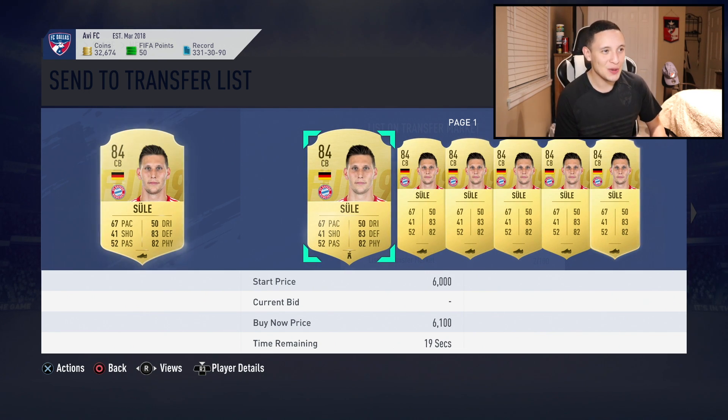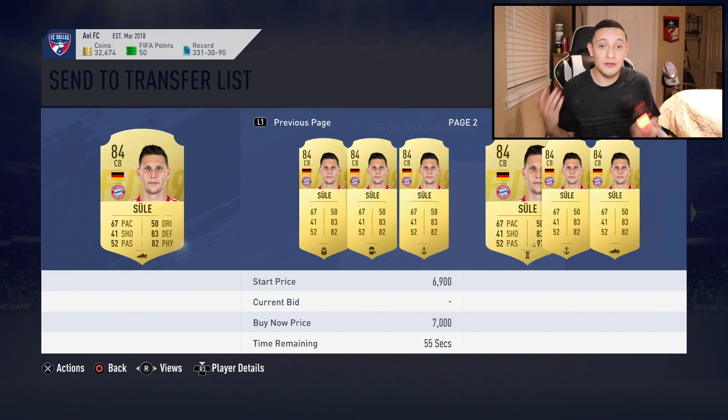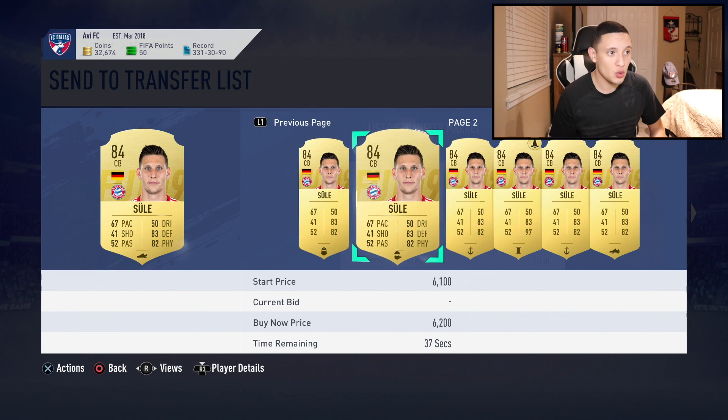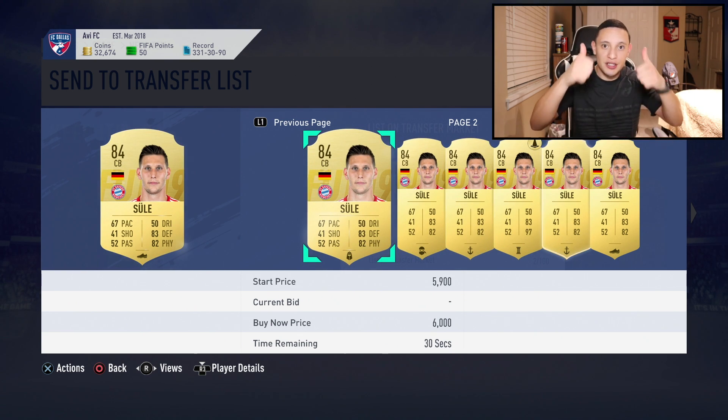Iker Casillas at 84 overall is going for around 15,000 to 20,000 coins, so unfortunately we're not going to make more than 80,000 coins from this. But I hope you guys enjoyed this video — these are exclusive rewards that not many people get since finishing Rank One in Division One is rare. Let me know in the comments what division you finished, and what you packed in your rewards. I'm hyped for the Fut Champions rewards tomorrow — we have a great Team of the Week with Willian, Suarez, and other valuable players. Subscribe to see what I pack. Stay safe and I'll catch you in the next one!